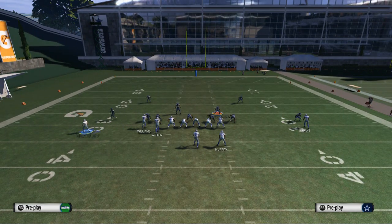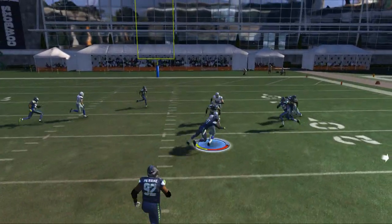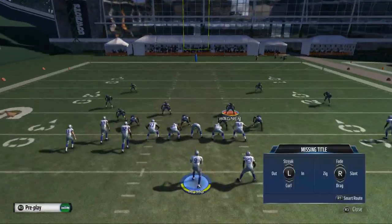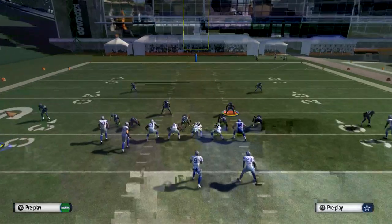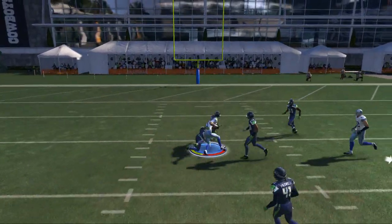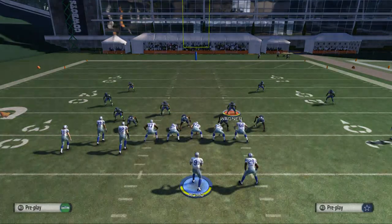When we run the verticals play, Cole Beasley is going to crush man — so they'll be watching out for that. When we bring him back in, he's going to beat man coverage nicely over the middle for quick underneath yardage. We've got three routes that will do a decent job against man, and then finally Terrence Williams — when he cuts to the inside, we can hit him on press man coverage there. So there are some options for man.